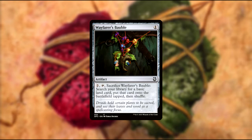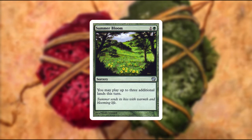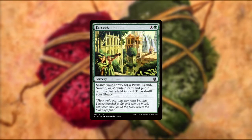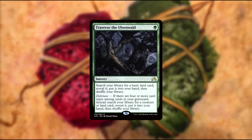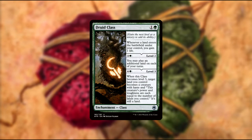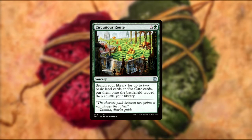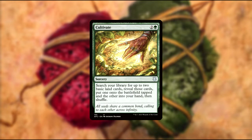Ramunap Excavator lets you play lands from your graveyard. Wayfarer's Bauble lets you sacrifice it to search up a land. Summer Bloom lets you play up to three extra lands this turn. Kodama's Reach searches up two basics and puts one into play and the other into your hand. Farseek searches up a land with at least one basic land type besides forest. Traverse the Ulvenwald searches up a basic land and adds it to your hand; if you have four or more card types in your graveyard, you instead search up a creature or land. Druid Class gains you life whenever a land enters your field, lets you play extra lands, and turns your lands into creatures. Garruk's Orrery lets everyone play an extra land each turn, and if they start their turn with no cards in hand, they draw three cards. Skyshroud Claim searches up two basics and/or gates and puts them into play tapped. Cultivate is just Kodama's Reach again.